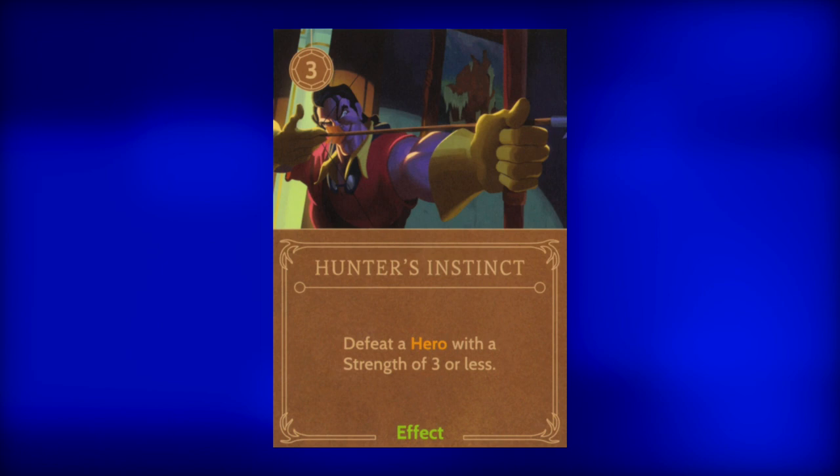Next, Hunter's Instincts. This effect costs three power and lets Gaston defeat a hero with the strength of three or less. This card is a big maybe. If there are heroes in the way of removing obstacles and there are no allies to do the job, then this card could be worth it. But it's such a high power cost, it's really situational.